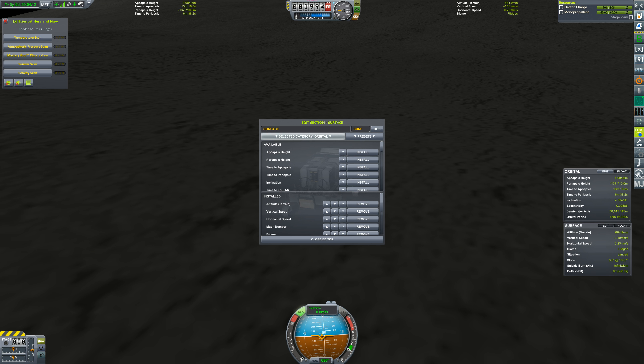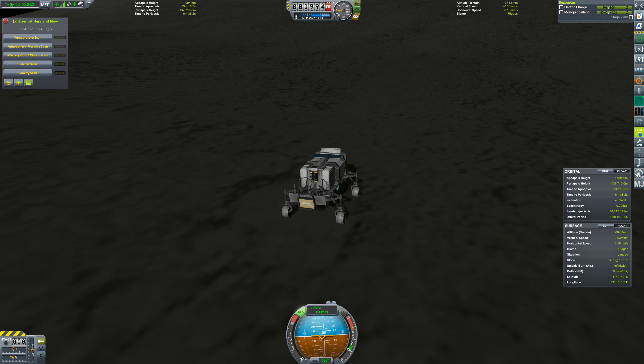Playing around with Kerbal Engineer — that's another mod; it's the one that's specifically giving me all these readouts: altitudes, times, delta-V readouts. It's great. But you can make it give you latitude and longitude. So there we go: 41 degrees south, 33 degrees east. Approximately. And that's going to be much easier to land the lander with those numbers in mind.